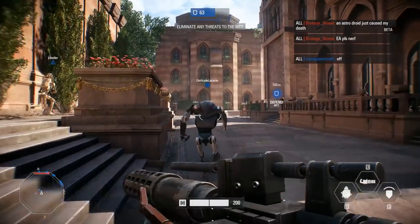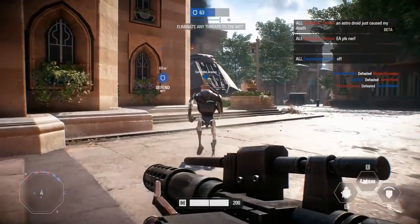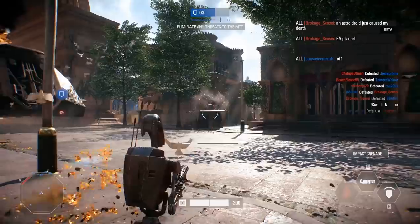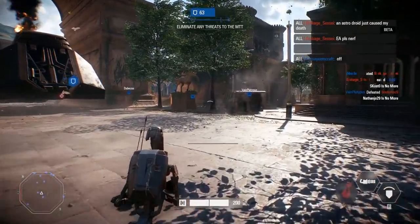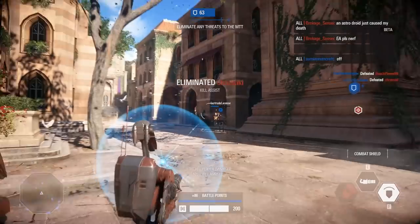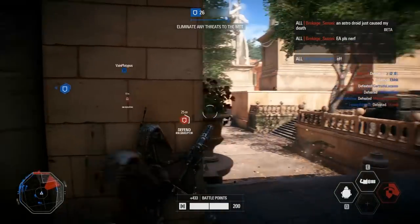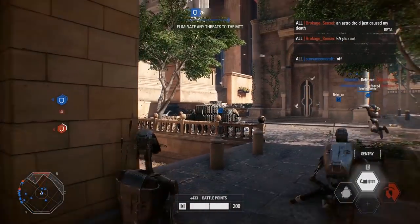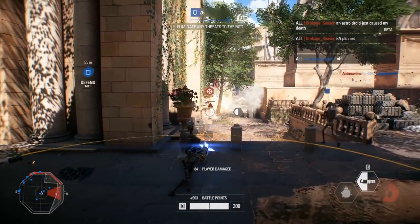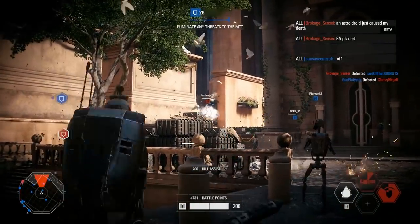The class system is great. There's the basic rifleman assault class with a grenade and abilities like a charge shotgun to take people out quickly. You've got the heavy assault gunner, the officer, and the specialist. The officer has abilities where he can overshield teammates and has a flashbang mine ability. The specialist is your all-around recon scout sniper class.